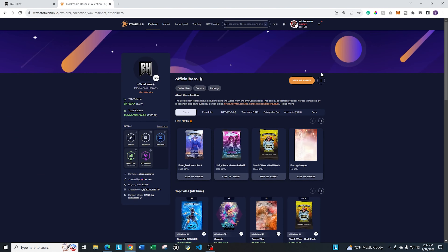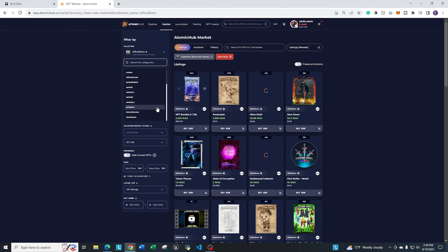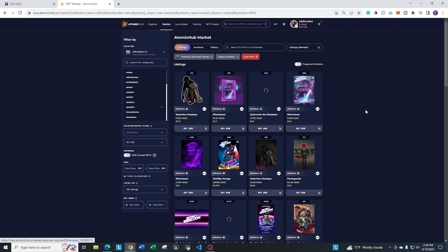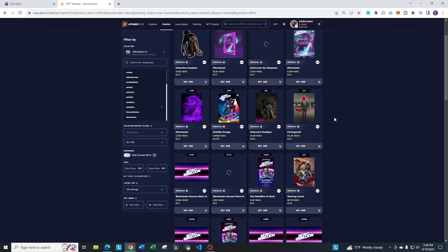In order to play Blockchain Heroes Blitz, you need to go to Official Hero — that's the collection on Atomic Hub. Once you're there, the cards that are eligible to be used are the Series 3.X. It's these graphical cards here that you'll be able to use in the game, and you can go ahead and play along and try to rank up higher and higher on the leaderboard. We'll walk through all the details. If you go to heroesblitz.com — I'll have a link in the description down below — it's going to take you to this page where you hit Play. It'll allow you to log in using your WAX wallet, and if you have NFTs, you'll see them down at the bottom.